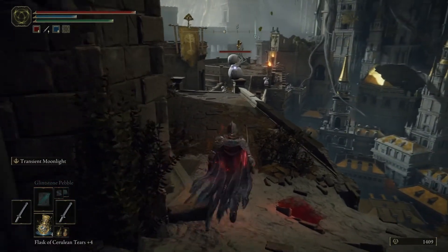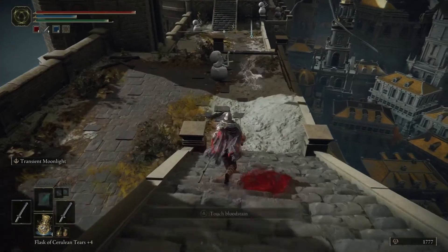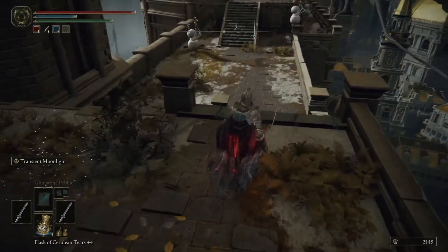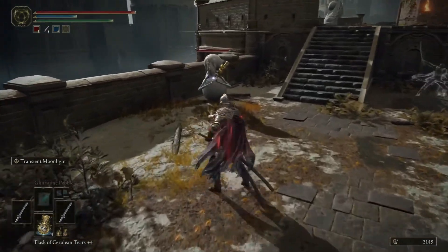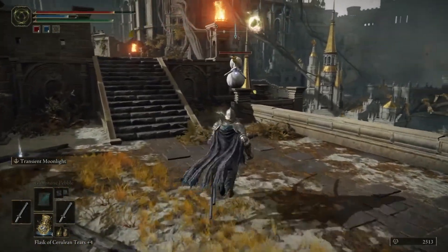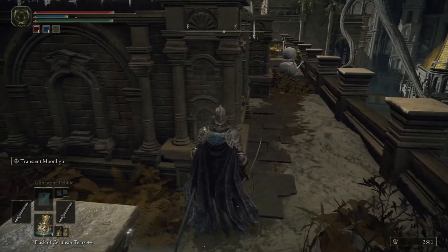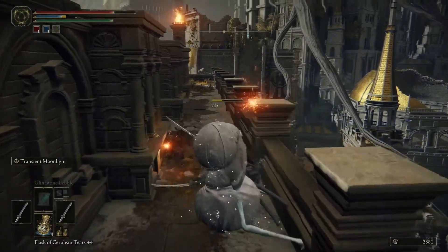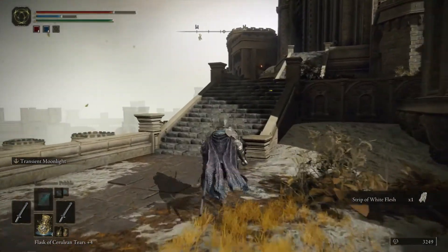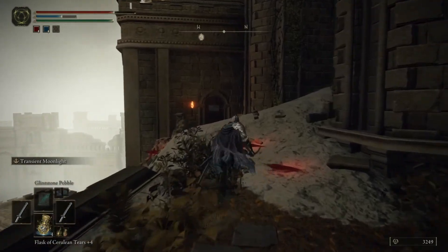Let's take a look at the melee part of this instead of the magic. I like the jumping R1 or L1. Pretty powerful. Level 71 — this is kind of an endgame area. The R2 is very quick and very violent. It's pretty fun. There are so many ways to use these katanas; it makes for a fun gameplay run through of this game.